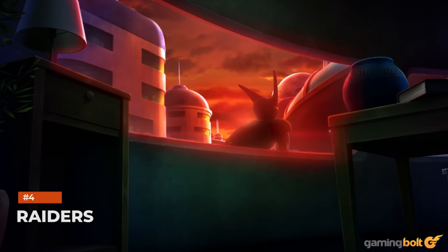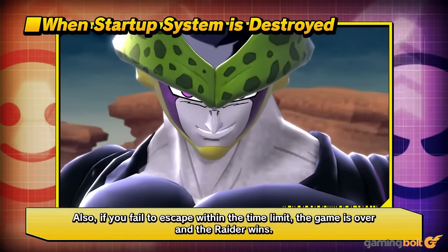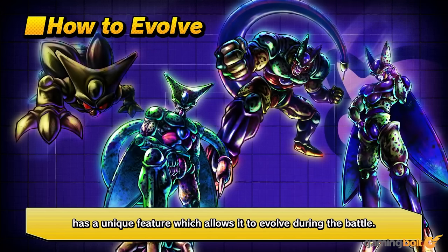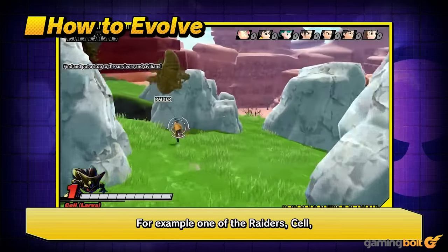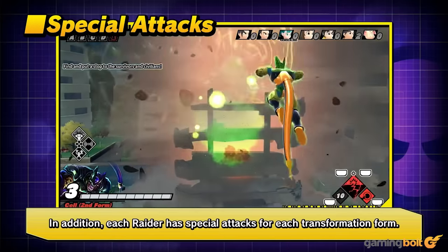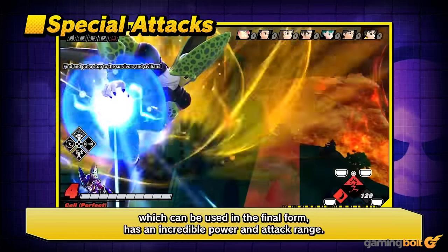There are three raiders: Cell, Boo, and Frieza. Each starts at level one and can evolve through various actions. For example, Cell starts in larva form at level one and must evolve by absorbing survivors and NPCs. Leveling up and evolving grants different forms with more abilities, health, and damage. A raider's level caps at level four, which is when they become a nigh-unstoppable threat.